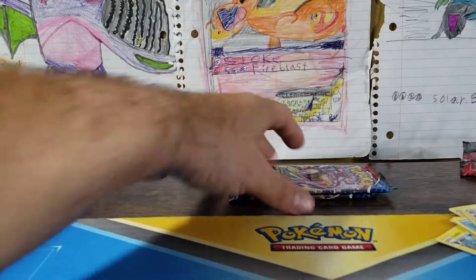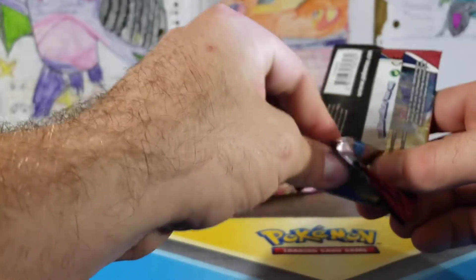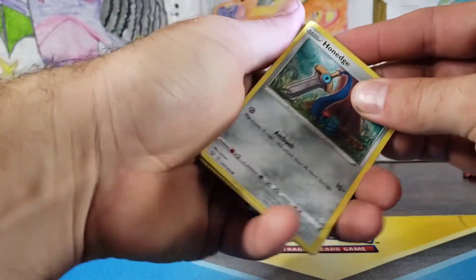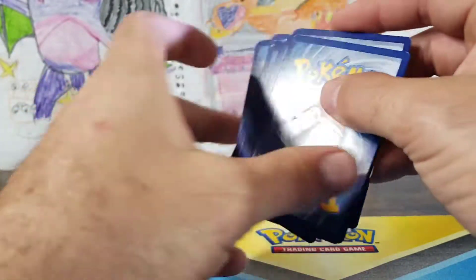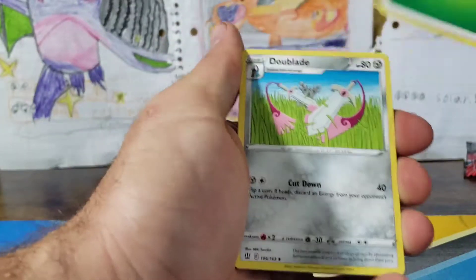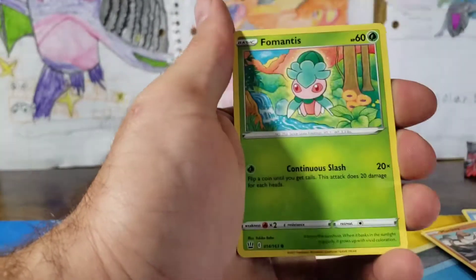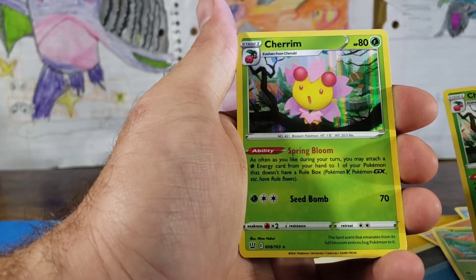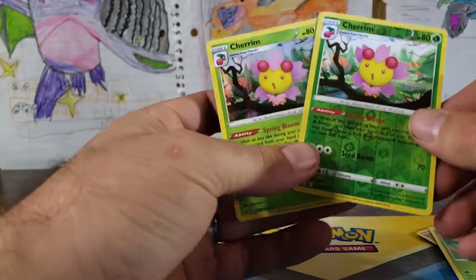Now maybe we'll get something that definitely should get sent out to get graded no matter what. So we've got a Flapple VMAX with a GMAX Rolling for 250. We've got a Grass Energy, Dow Blade, Cacturn, Mustard, Hone Edge, Horsea, Mankey, Galarian Slowcloak, Fomantish, a Chirum, and a Chirum. Perfect Chirum pack if you're into Chirum.